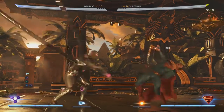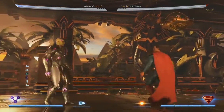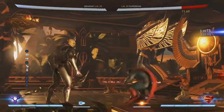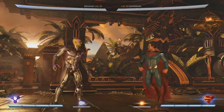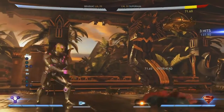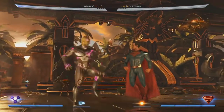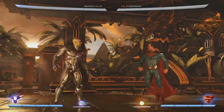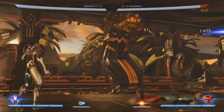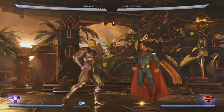What strings would you say are his bread and butter? His 4-2 is a very fast advancing high, and the ender's safe — he'll go all the way and end up close, or knock you away if it hits. His back 1 ends in an overhead, takes up a lot of space, and is pretty quick. He also has a 4-1 which is a low, but he doesn't have a way to start a combo other than a bounce — still pretty good damage and it knocks you away.